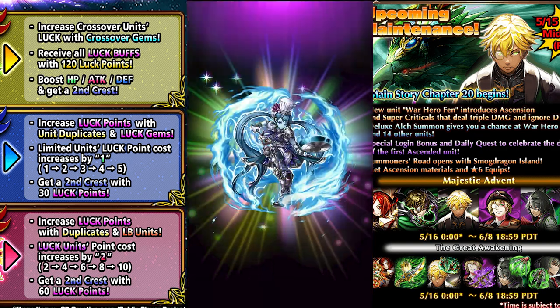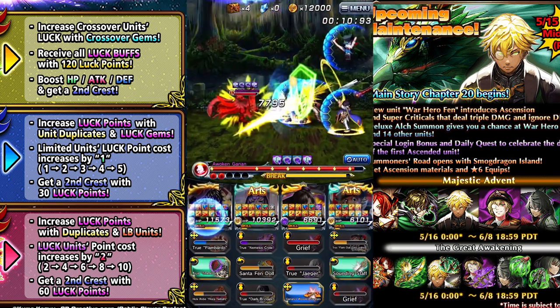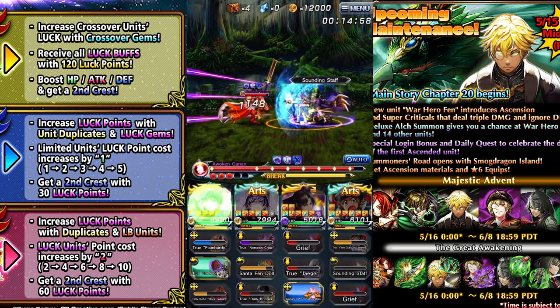There are also some other stages you could run like Near, Grad, or other lucky unit stages, but those have a lot higher stamina cost and they're going to cost a lot more stamina and potions in the long run.